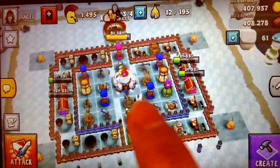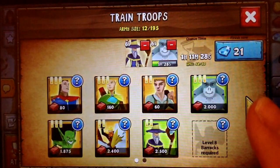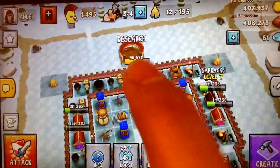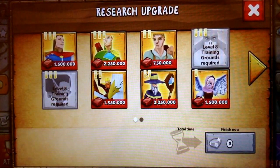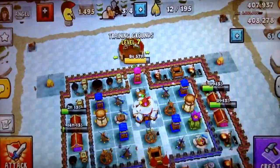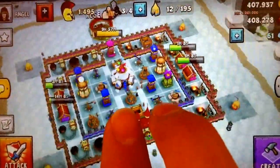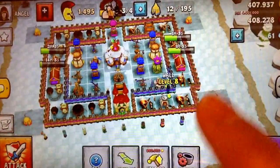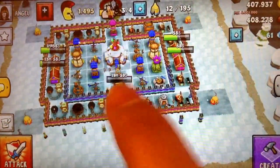I'm working on this archer tower here — research, there it goes. I gotta save up iron for this right here. I want to upgrade my wizard because I do use those a lot. Also working on making all the walls level eight all around — that'd be pretty good. Requesting troops to my kingdom.